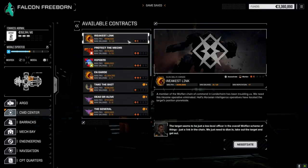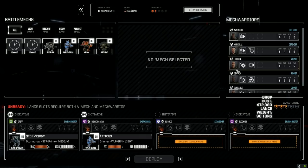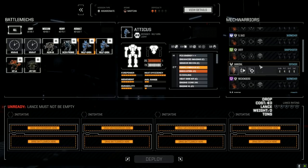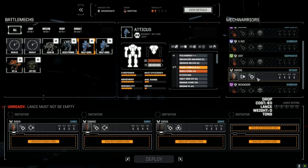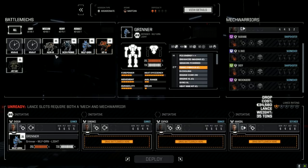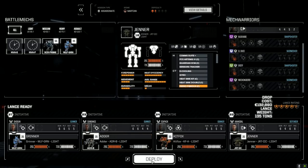Taking the Weakest Link against Clan Wolf — it's an assassinate mission. Shouldn't have too much of a problem, I hope. Deploying our secondary lance: Shogun, Sundance, Six Pack, and Hannibal the Cannibal, in a Grinner, Adder, Kit Fox, and Jenner 2C. It's a Martian environment so we'll see how we run on heat.